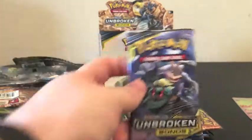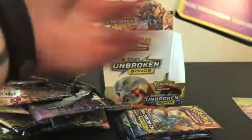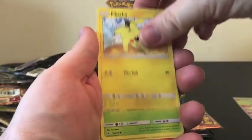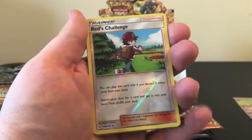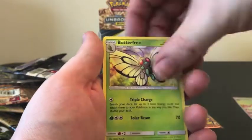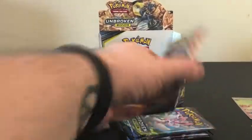We've got two more packs before we start doing the card trick again. As we're coming up to the end of this video, please smash that like button and give us all the luck we can. Let me know what your favorite pulls have been so far down in the comments. Reverse Holo is Red's Challenge, and our Rare is Butterfree. Definitely subscribe to our channel and hit that bell notification to be notified when we upload new content.